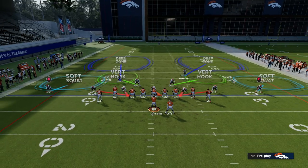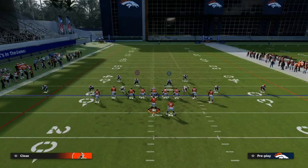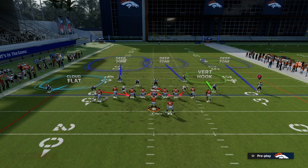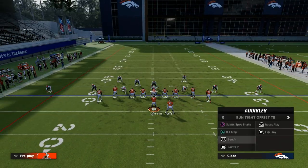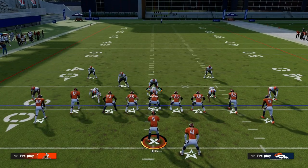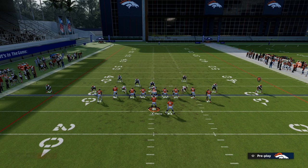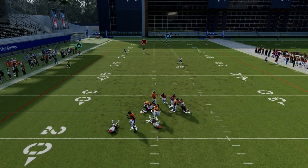You could do something like a vertical hook in the middle of the field over here, or put him in a curl flat. Curl flats are not terrible from the slot corners. But let's say you get a concept like Saints Inn and they're trying to hit you with something like that — now we're kind of selling out to stop Saints Spot Shake and they go to something like this. They have to have a clear out route for that. If they don't have a clear out route, that's not going to be there. I like the vertical hook because it will play the slant for long enough. You'll see the pressure coming in — he's going to go there, I've got to lurk back down — and that's okay coverage.